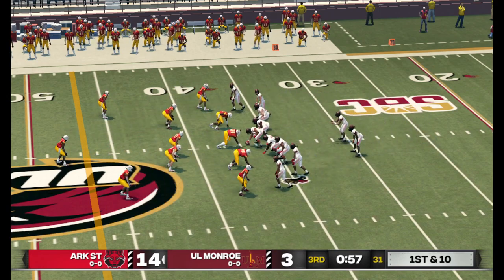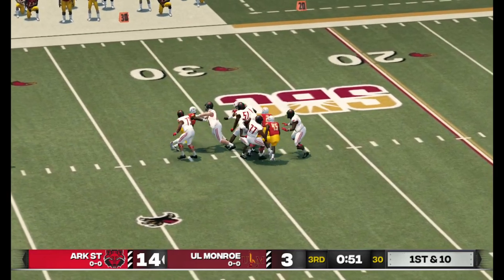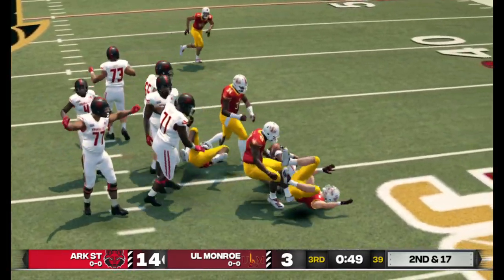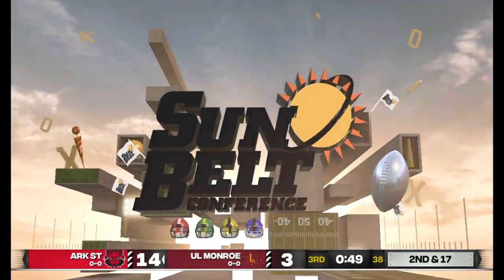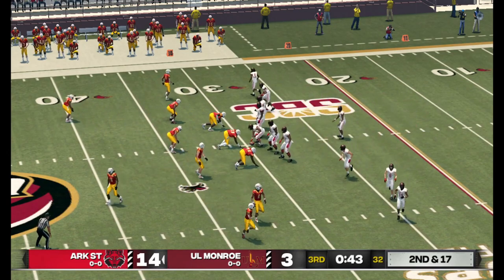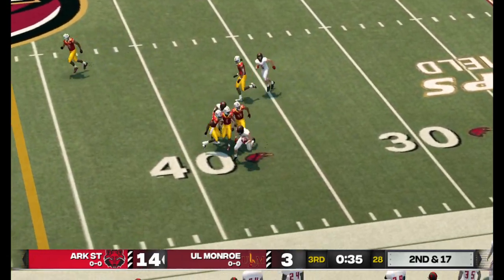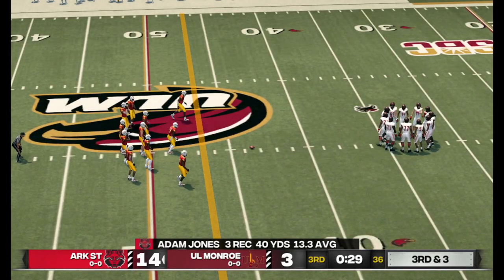First down, 10 to go, ball on their own 36. He might not be able to get the pass off and he hits him hard at the 30. Smart quarterbacks and offensive linemen have a really unique relationship — a quarterback should take care of his offensive linemen, but after that play and that hit you really got to be wondering. An empty backfield with five wide receivers. He's got good room to run — tackle made around the 44-yard line. They'll line it up again on third down.